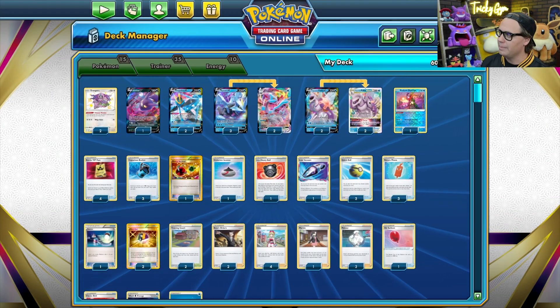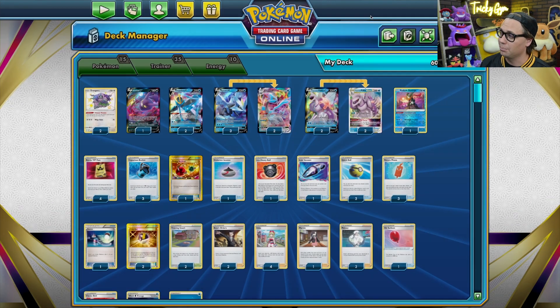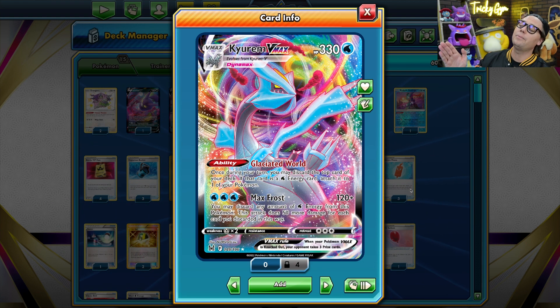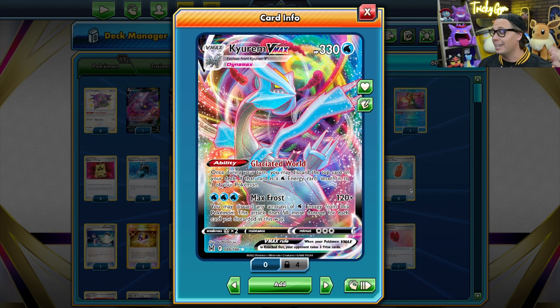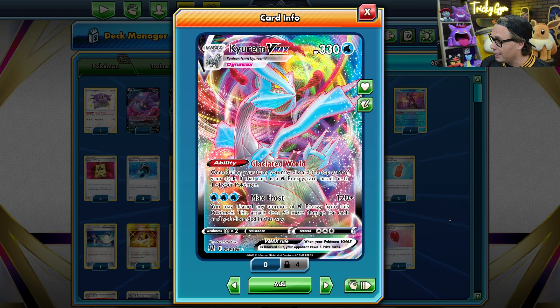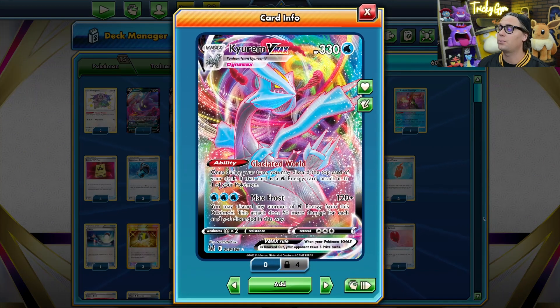In order to accelerate energy onto Kyurem VMAX, we've got Origin Form Palkia V-Star with its Star Portal ability, which allows you to accelerate up to three water energy from your discard pile to your water-type Pokemon in play. This goes great with Kyurem VMAX. If you're going to be discarding water energy with Max Frost, then you can put them back onto your Kyurem with your Origin Form Palkia V-Star. Kyurem VMAX also has the Glaciated World ability, which allows you to discard the top card of your deck — if that card is a water energy card, you get to attach it to one of your Pokemon. So if you have two Kyurem VMAX in play, you can Glaciated World twice to accelerate two extra water energy into play, maybe play a Melony for turn to get an extra water energy into play, and all of a sudden you're using Max Frost for huge damage back-to-back turns.